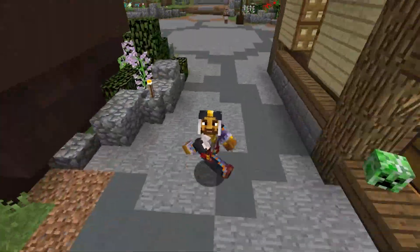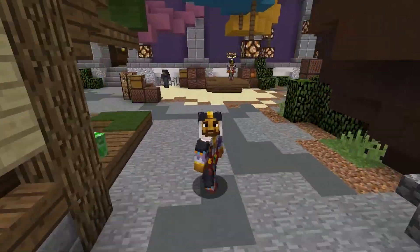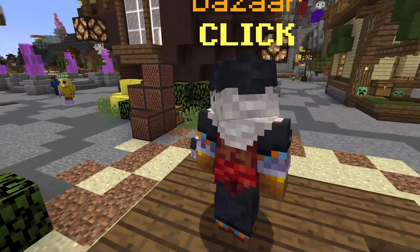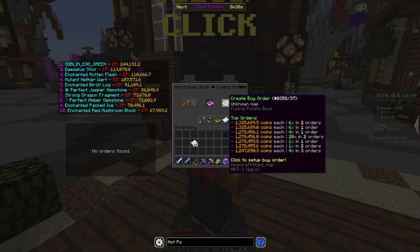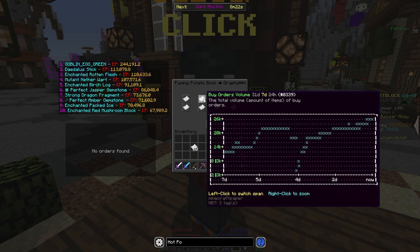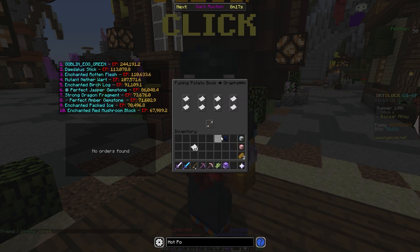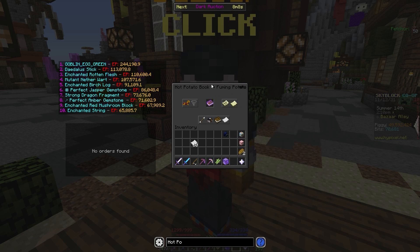Some people, when they're doing dungeons, are pretty lazy and will just sell instantly, and some will just buy instantly when they want to apply these things to their dungeon armor. Normally these are players that have more money and are not focusing on maximizing their profit from these books. But you can take advantage of that and be the person that trades these lower-value Fuming Potato Books to people buying instantly. As you can see, there are a lot more buy orders than sell orders, so it's obviously an in-demand item with great margin. I highly recommend you try out flipping the Fuming Potato Book right now.